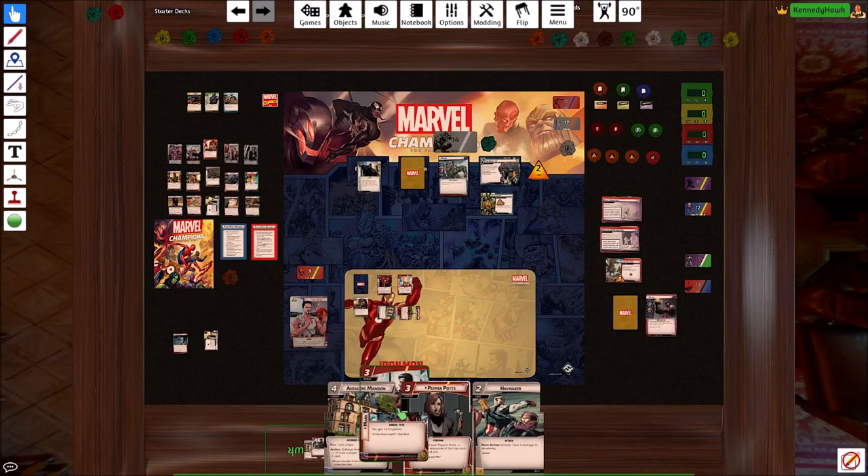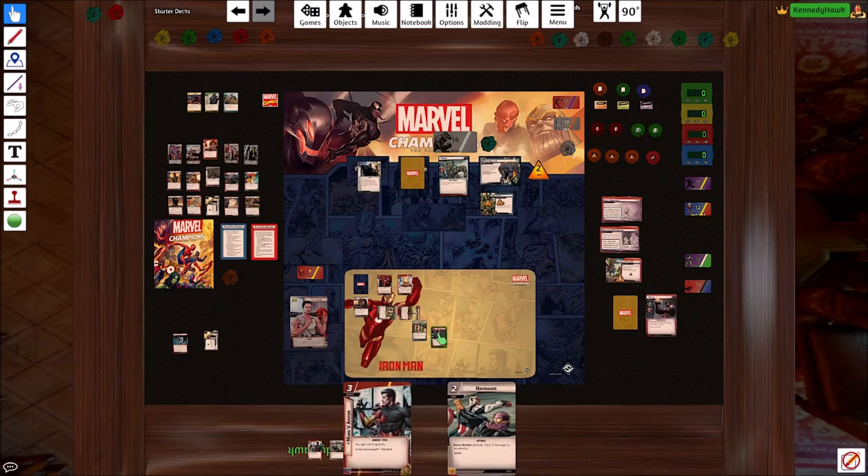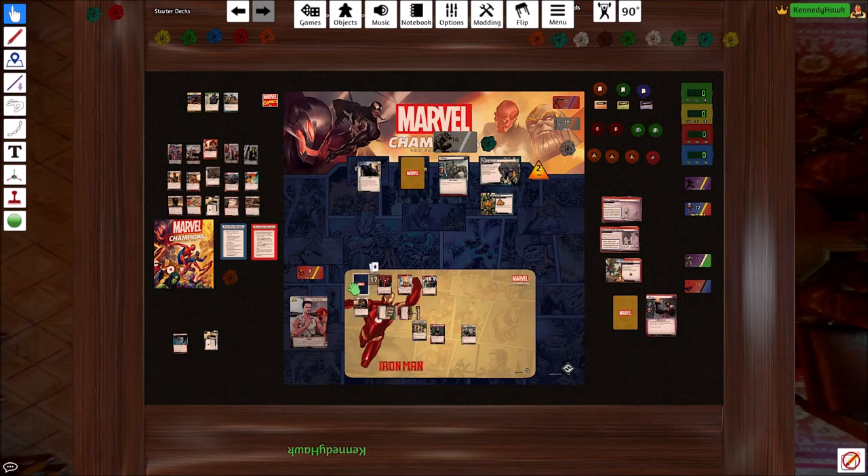We're in Alter Ego mode, so we can return the armor to our hand. We'll pay three to play the armor. That pops us up to 15 hit points. That probably lets us flip. We only draw four cards if we flip, but I'm really not happy with how this is going, so we're going to do that anyway.